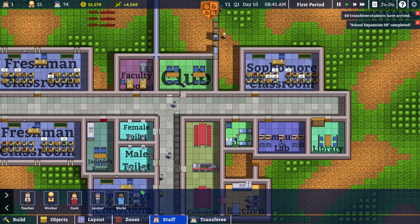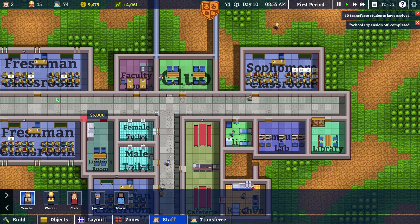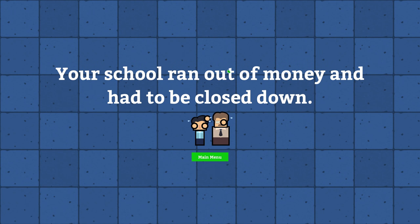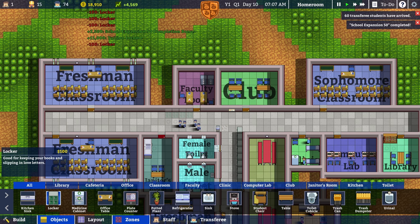I'm just realizing we have all of these students but we have no teachers. Tiffany — since we're making a little bit of extra money, we're gonna get ourselves a doctorate. Kenyatta Kerst — a doctorate also for the freshmen here. And Osvaldo Wittum. Day's over? Your school ran out of money and had to be closed down. Oh no. While I hired people. I might as well load the last autosave. My bad — I was not aware that this could happen.